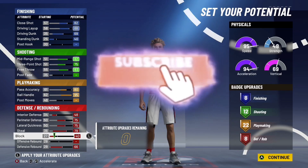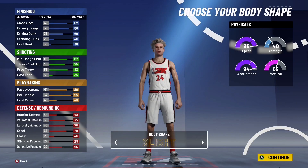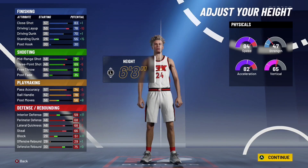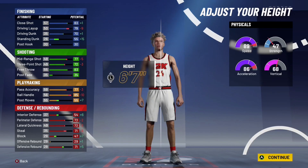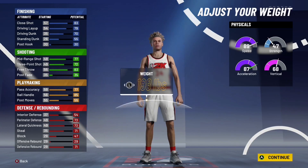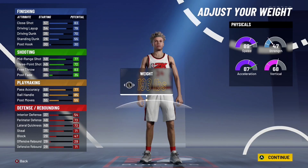You can thank me by simply dropping a like, subscribing to the channel, and sharing the video. I mean, you don't want your friend to become a demigod like you — put him on, tell him Perk sent you. Now you're gonna want to make your playmaker 6-7. Because if you make him 6-8, then you're gonna have to wait till you get playmaking takeover speed boost. At 6-7, you can just speed boost off the rip.